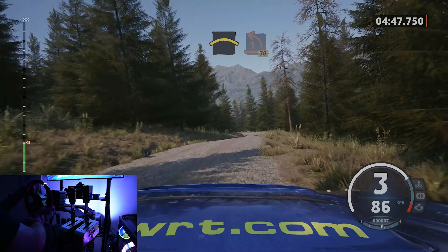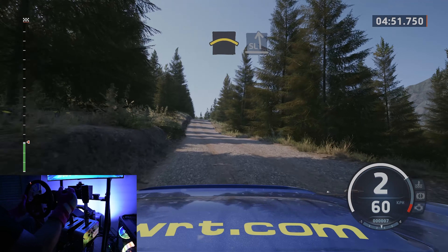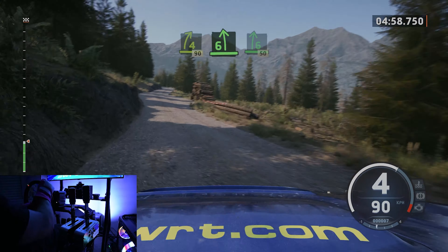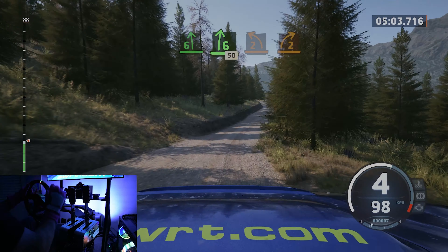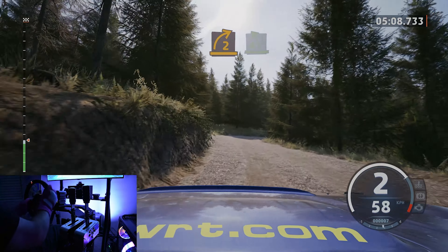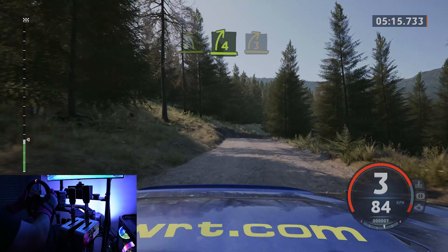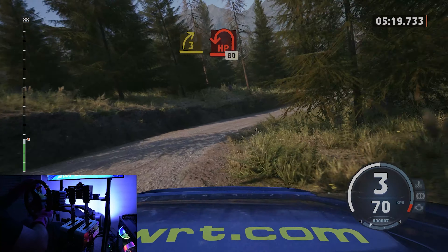Right to the crest, into slight left, to 4 right, and crest, 90. 6 left, into 7, and 6 right to the crest, 50. 2 left, tightens, it's a 2 right, half long. And 4 left. 4 right to the crest, tightens, 3, long. Opens, and late, heavy left.